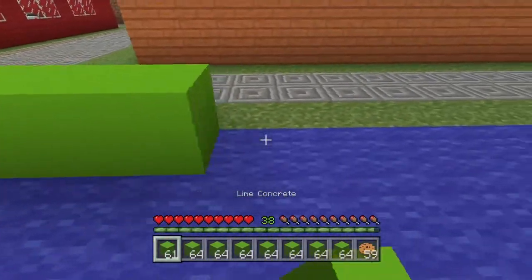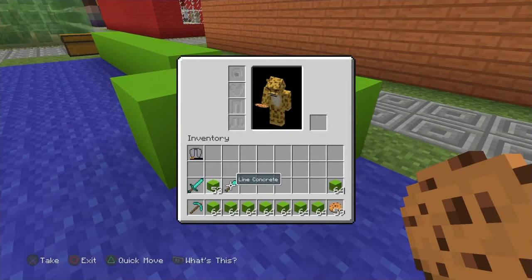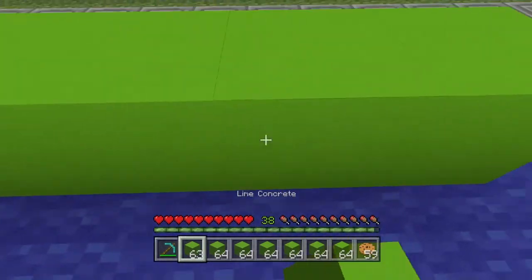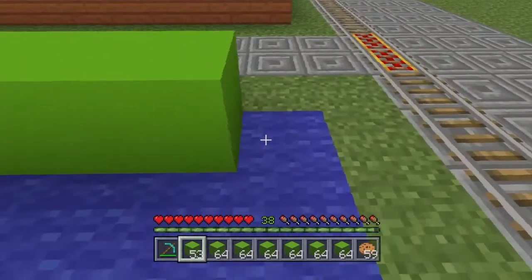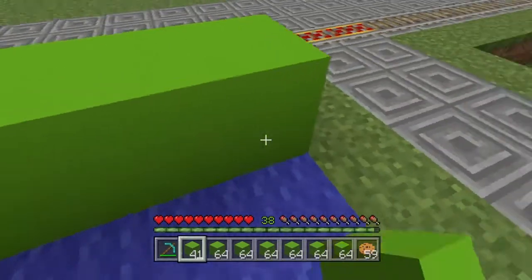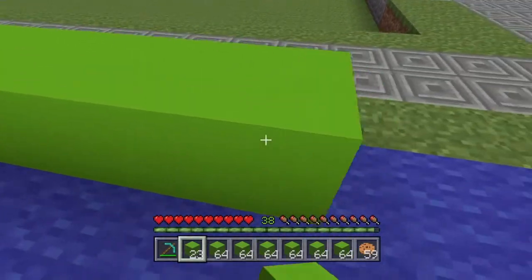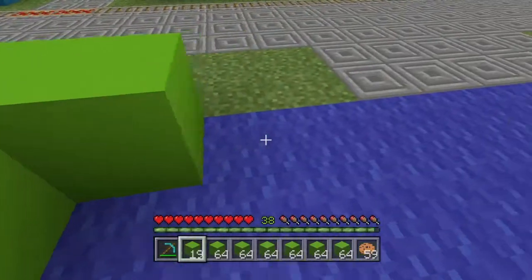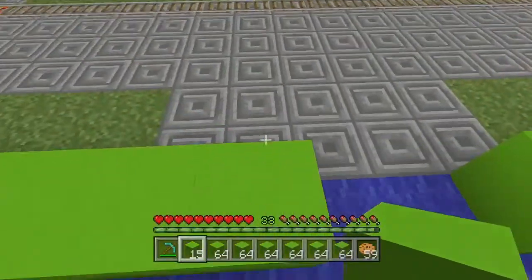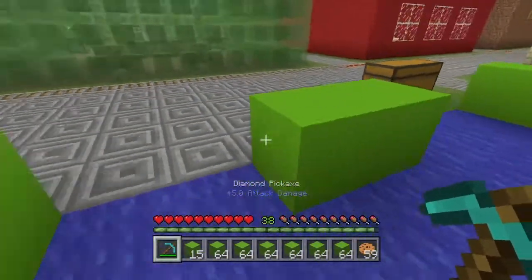The walls are going to be nice lined concrete — I think they'll look really neat. It's been a while since we've built; I've been playing a lot of games lately, so I figured I'd take one episode and just build a new building. One door or two doors? I like two doors — it's an in and out.